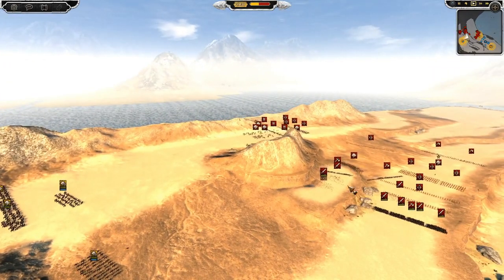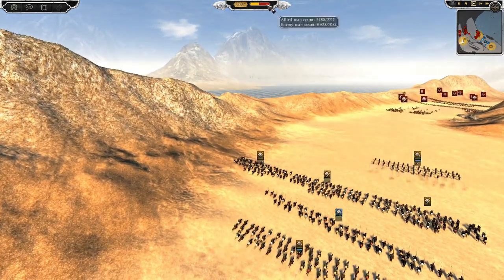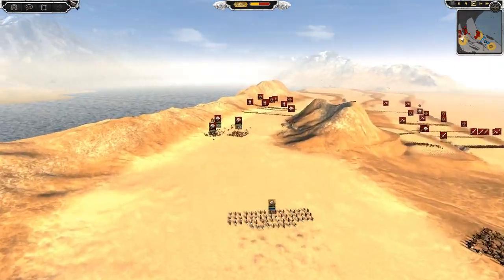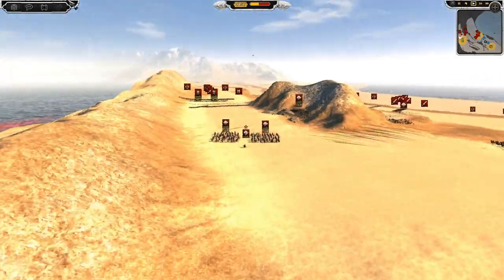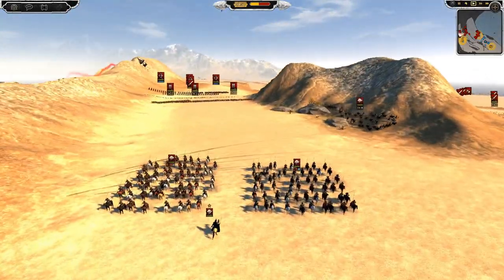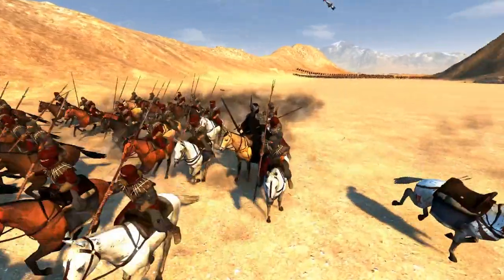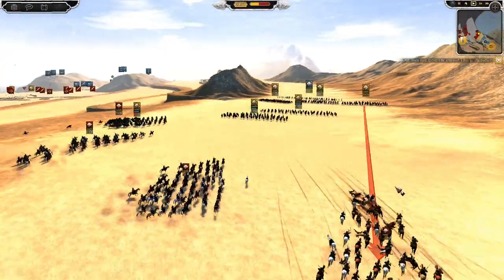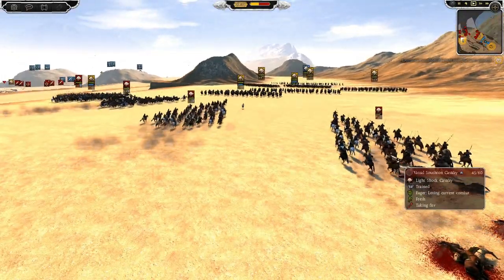We have Dunedain Rangers over here in an excellent position as well, on the rocks. And here we go with some returning shots from the Mordor and Easterling artillery — that's actually not a bad hit, bounced right into that line, very nice. We also have a cavalry force over here, and Harad is here too so it's a 3v2. I think this is the Witch King of Angmar leading the Haradrim warriors.